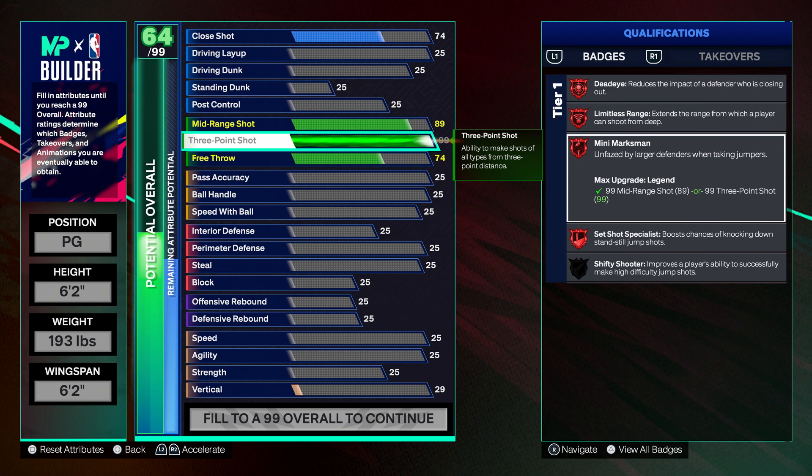Personally, if I'm making future guard builds, I'm making them with Mini Marksman not even in mind. Unless I'm going a max three-ball build — 99 three-point rating or something like that — I wouldn't be planning to have Mini Marksman in mind. I would much rather go 6'4" or 6'5" and get a higher driving dunk, layup, defense, perimeter defense, block, or rebounding, because I feel like that will help my build more than Mini Marksman.